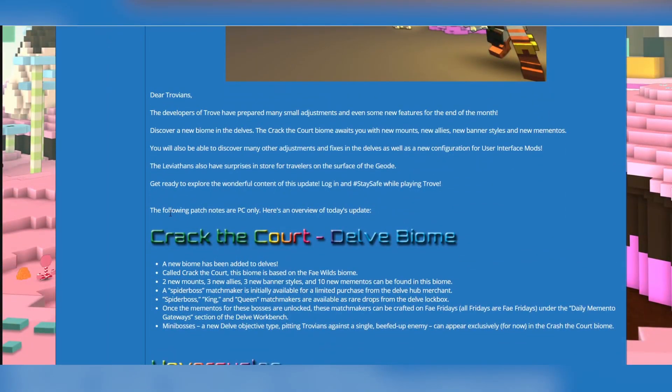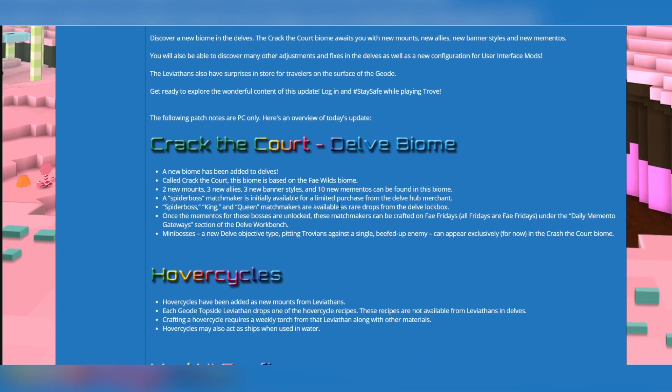And here are the patch notes. The following patch notes are PC only. I'm also going to be linking this in the video description as always. Regarding Crack the Cord, the delve biome: a new biome has been added called Crack the Cord. This biome is based on the Feywild's biome — we've seen it on PTS. I've already showcased it, or roughly showcased it — I've just shown you what it looks like.